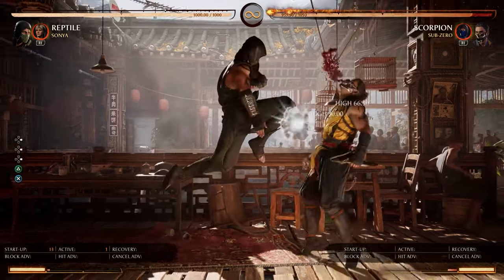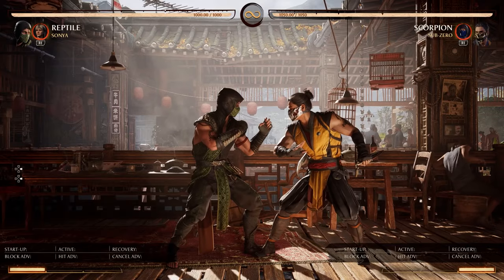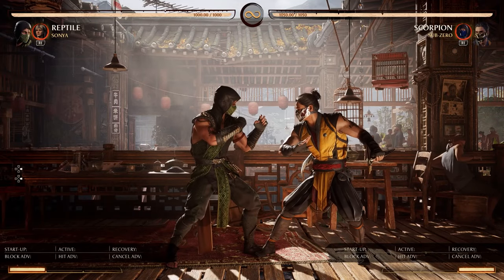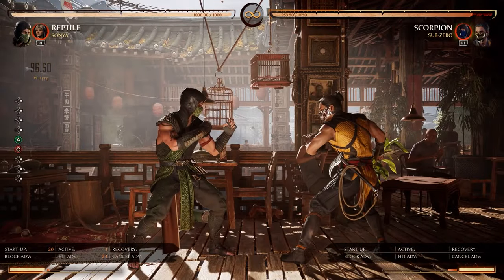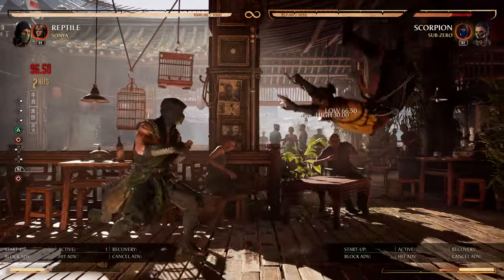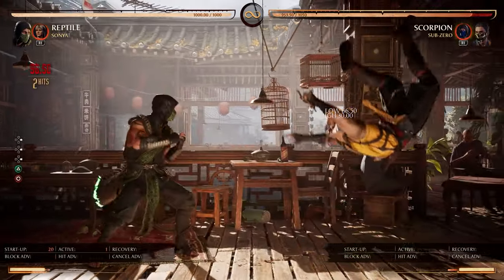Some other things to know with Reptile: the 2-3 pop-up is not safe on block. So if you notice them trying to block your strikes while standing, instead of doing a 2-3 you can do a 2-4. It won't get you a combo, but it will prevent them from doing a full combo on you after they block. So that's much better.